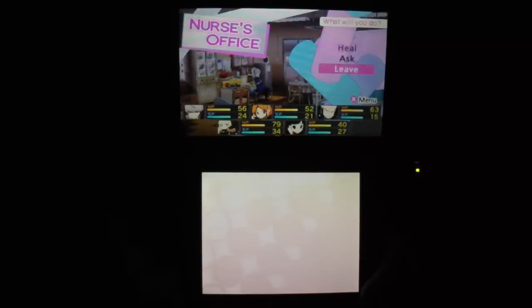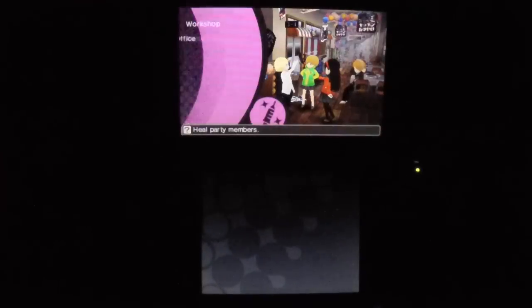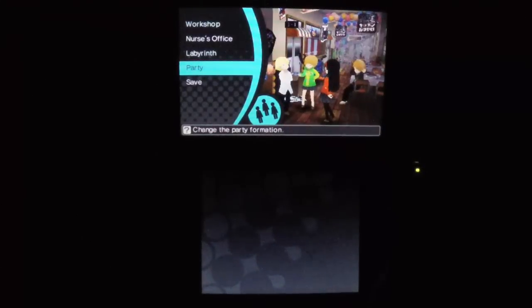It's possible not to afford healing if you're not careful. Once you start learning enemy weaknesses, you take less HP and SP to do things, so you need to come to the nurse's office less often. I set the party formation last time, so that's what I'm going in with at least to start. As we get access to the other group of characters, this will obviously change.